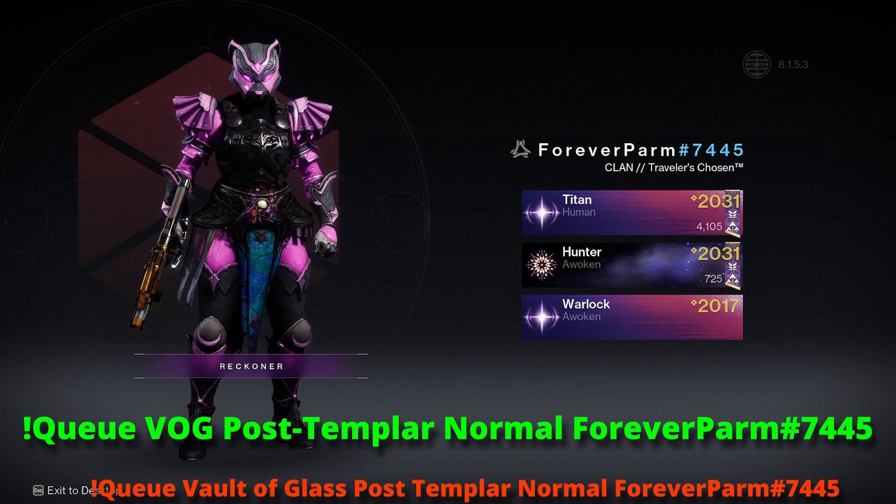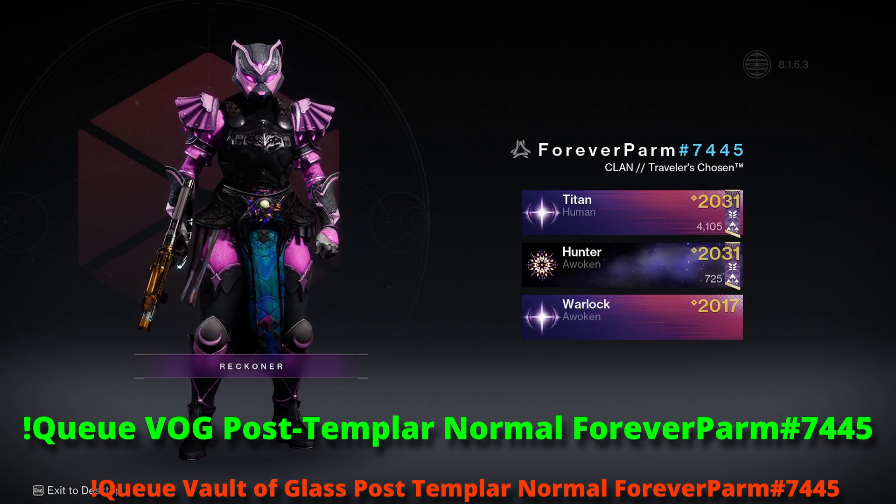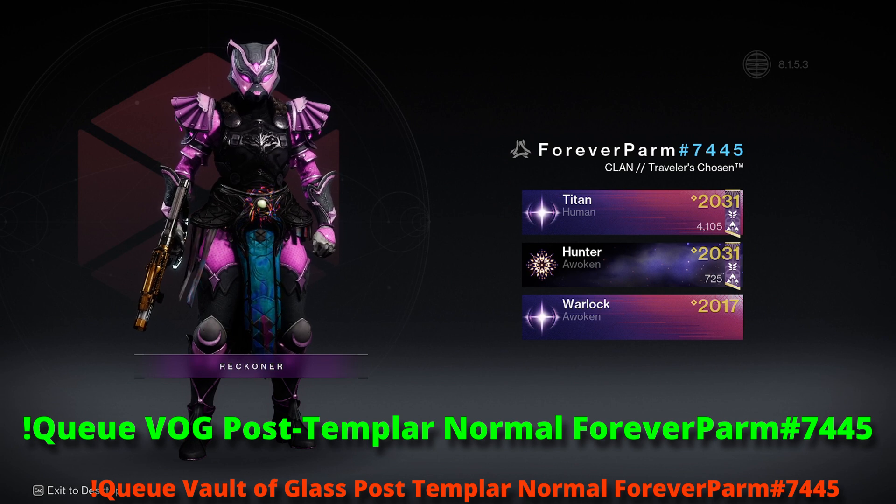Then the difficulty — normal — and then your Bungie name. If you queue it with 'post space templar', it will assume that templar is the difficulty and that normal is a part of your Bungie name.